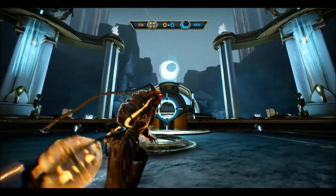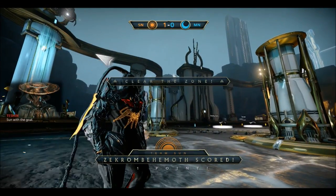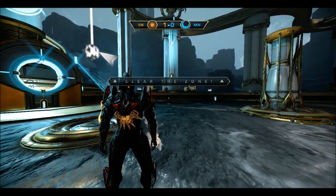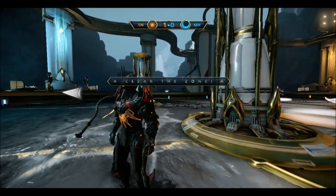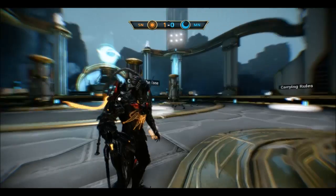To score, you just throw it into the goal and done. To clear the zone, you just get back out of it — and you get your arcata back.